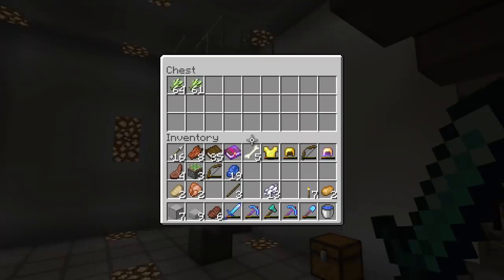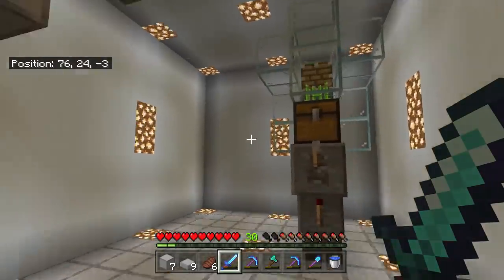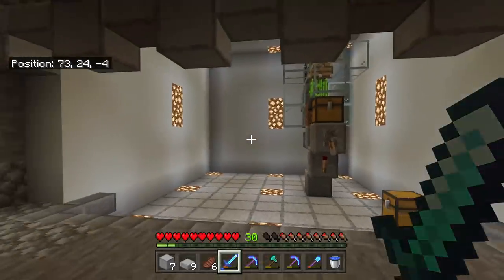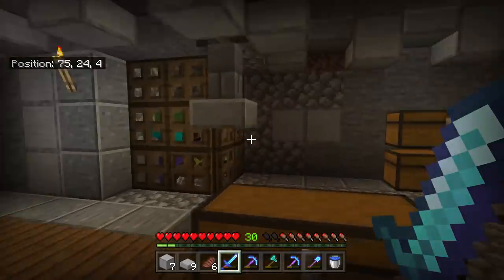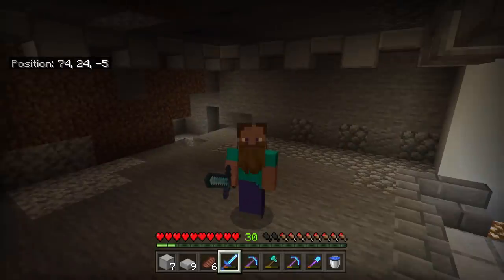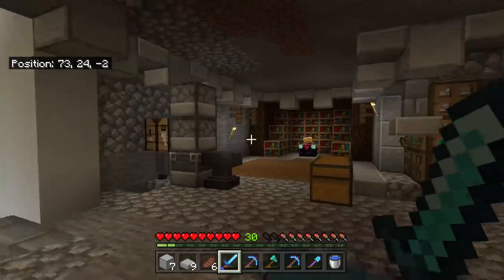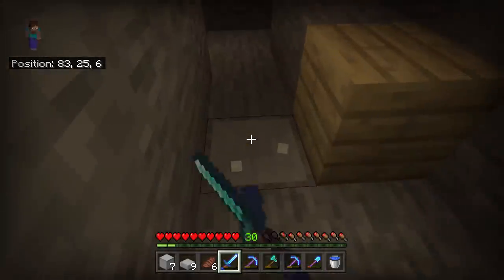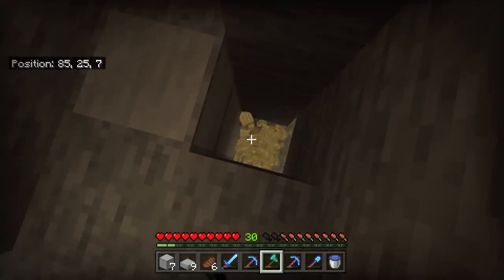This sugarcane farm is zero tick and it's super, super fast. I came across this design — I think it came from Skippy's channel, and there'll be a link to his channel in the description. But I'm pretty sure someone else actually made this design originally. This is the best on Bedrock for the resources it takes to build — zero tick. I've never actually needed more sugarcane than these produce. There are other designs, but we'll get into that in the tutorial.